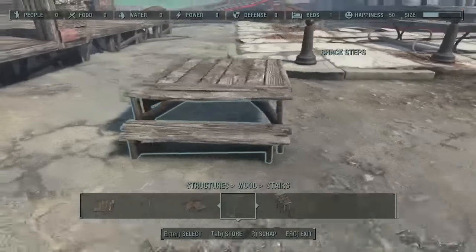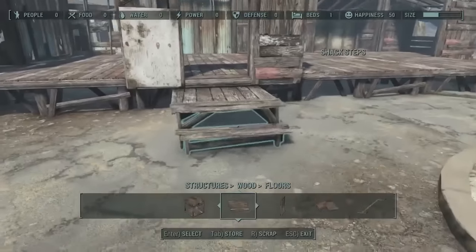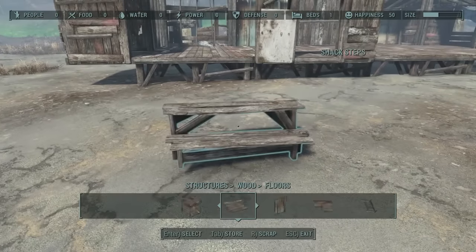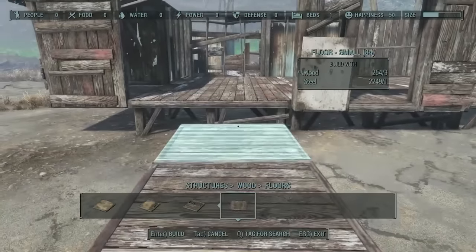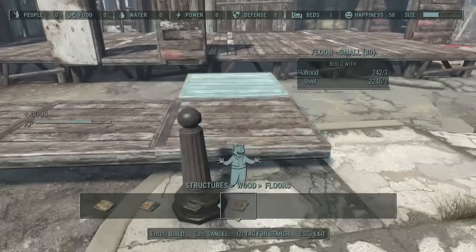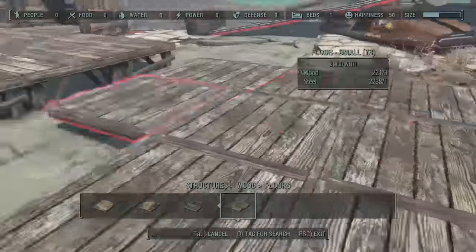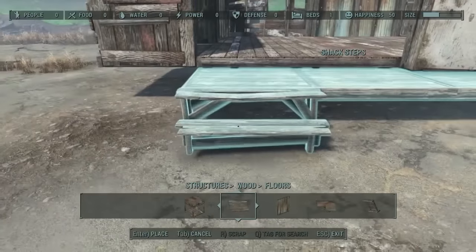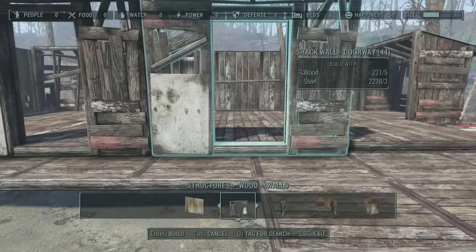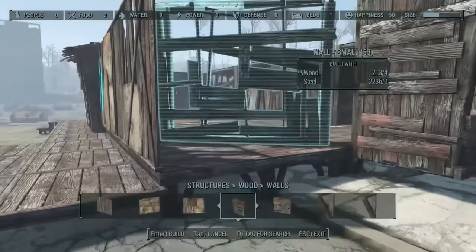I did a little cheat - I kind of slid it underneath, but then I realized I couldn't attach those pieces, so I had to build the porch separately and slide it under. I'm not sure how to actually attach anything to those door frames. I just kind of slid it under, guessed it as much as I could, and it came out pretty right.